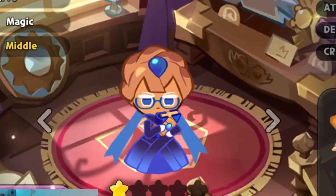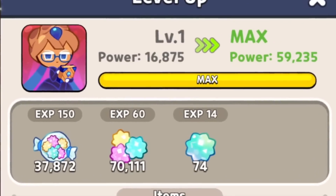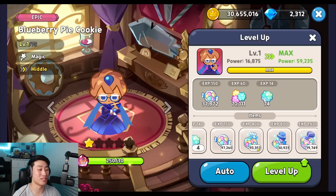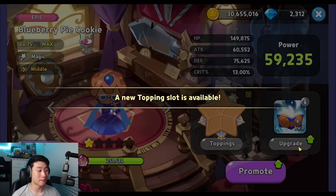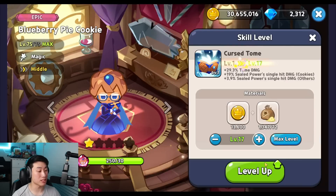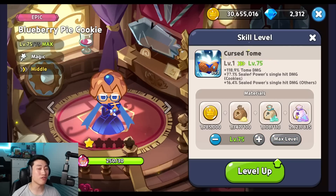Alright guys, so here we go. Blueberry Pie Cookie. Let's get her up to level 75 now, not 70. We need to get her to 75. So here we go, level 75. And let's get her skill to level 75 as well. I heard that you do need 35 of the Pristine Powders now in order to get from level 70 to 75.